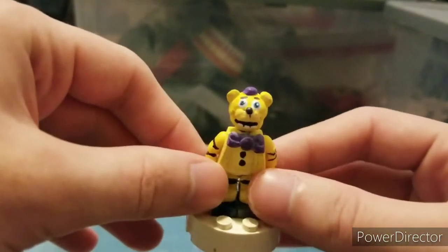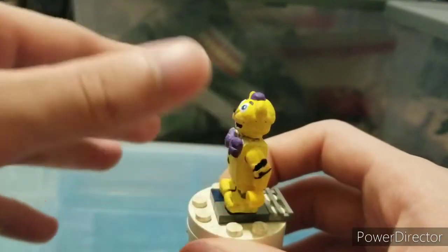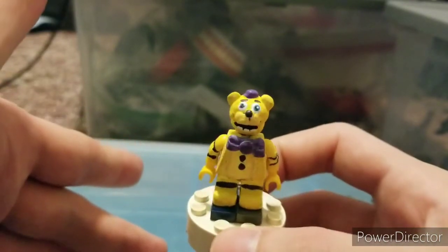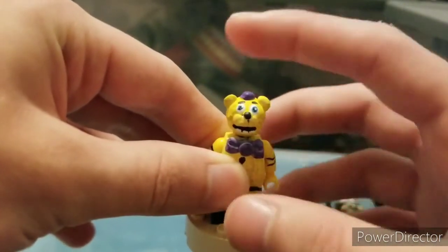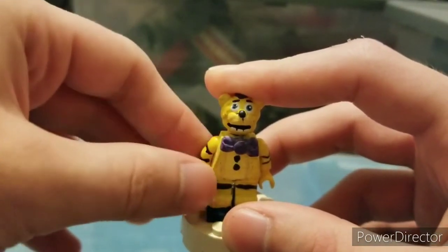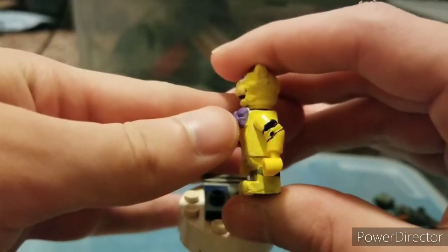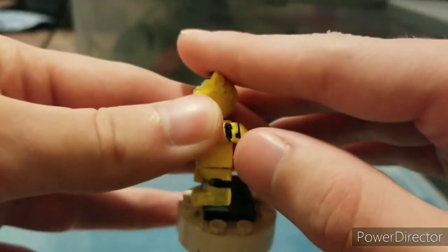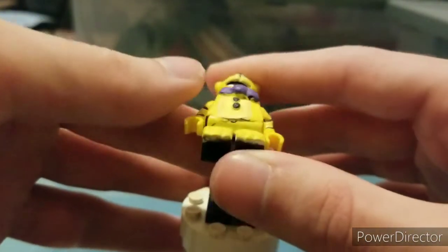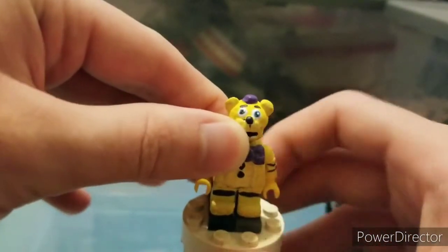Starting off with his arms, I indented them with pliers and I painted the insides of them black. It's not my best work because I had a Funtime Mangle in the past — Adventure Mangle, Adventure Funtime Foxy — but sold it. I sculpted on his toes, as you can see they kind of bulge out a bit. And I did poorly paint the black. I used enamels on this too, so that kind of ruins the legs honestly.